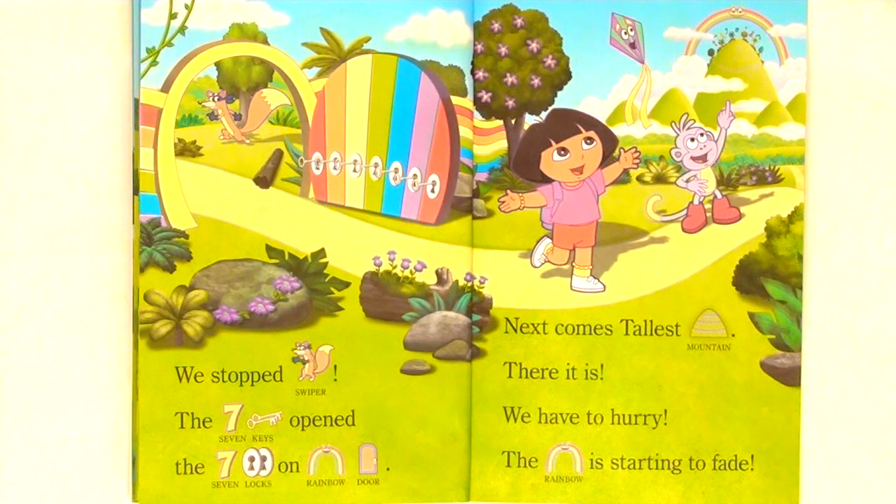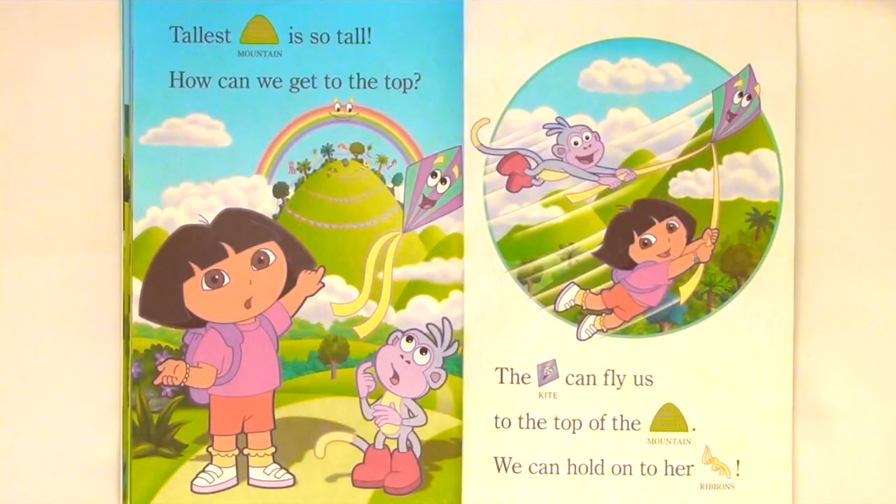Next comes Tallest Mountain. There it is. We have to hurry — the rainbow is starting to fade. Tallest Mountain is so tall. How can we get to the top? The kite can fly us to the top of the mountain. We can hold on to her ribbons.